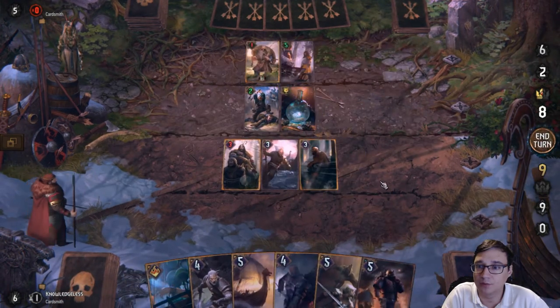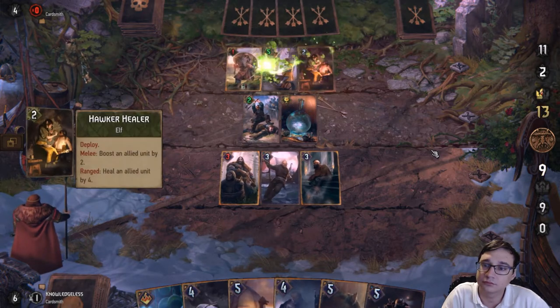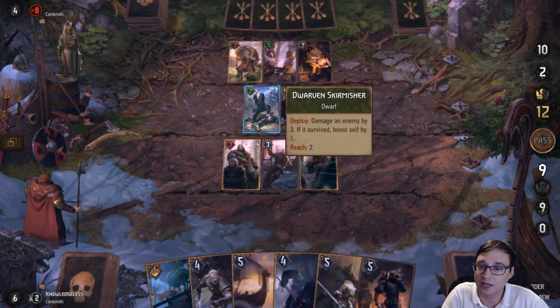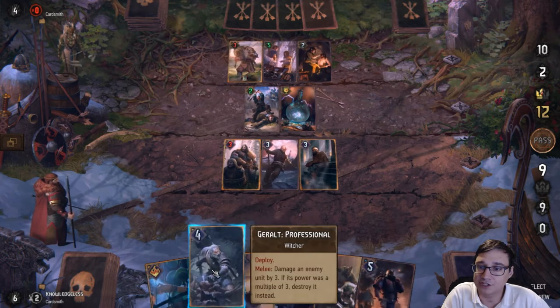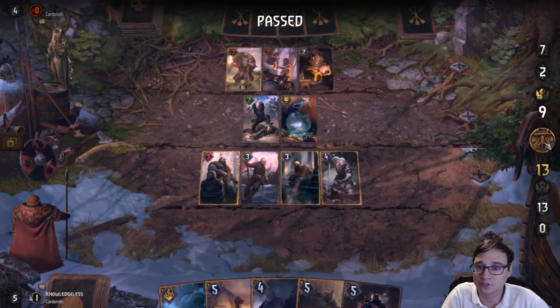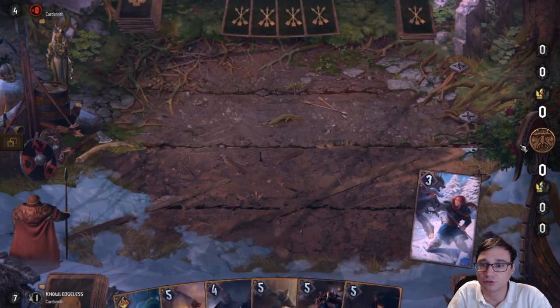Now it's a good time to pull out the Cleaver — whack him. Now I have Artifact Removal, I'll hit that. I don't feel like I'm going to get another opportunity to use Geralt Professional, so I'm going to do it now. Because my opponent's not doing a lot of boosting, Geralt Professional is still a great card though.